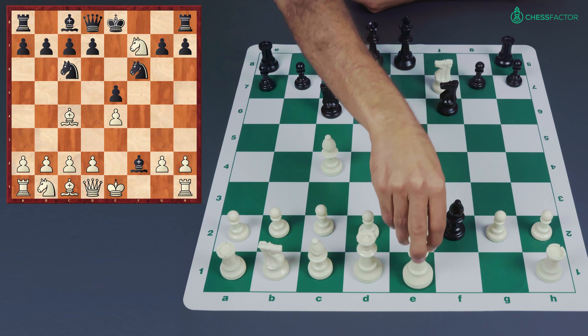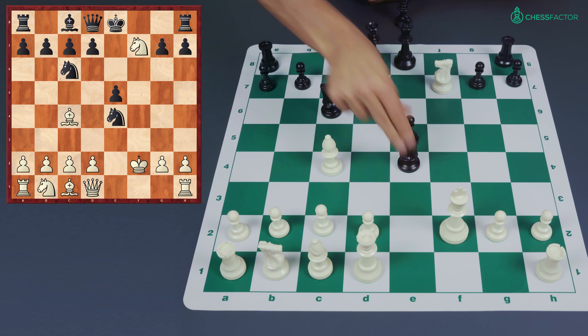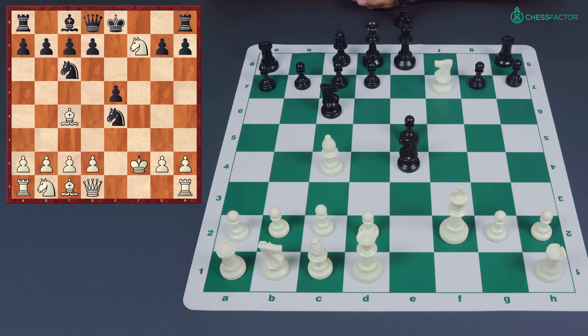King e2 doesn't really make sense because black could jump in with a check, so the two major moves are king f1, which leaves the king a little more sheltered, or running the gauntlet and capturing the bishop on f2. Let's first look at what happens after king takes f2.